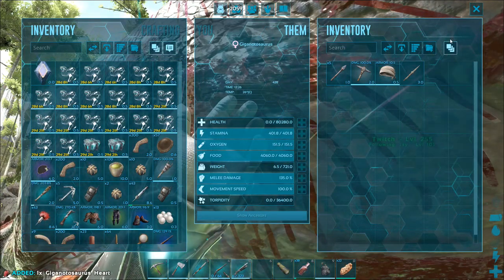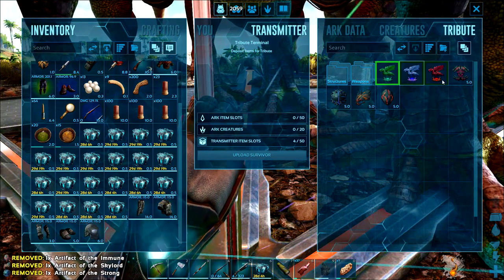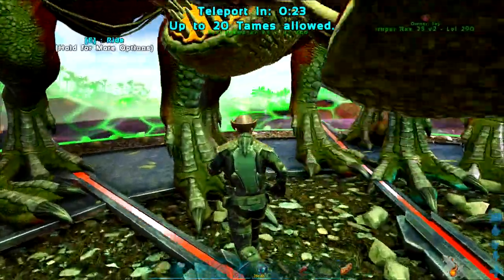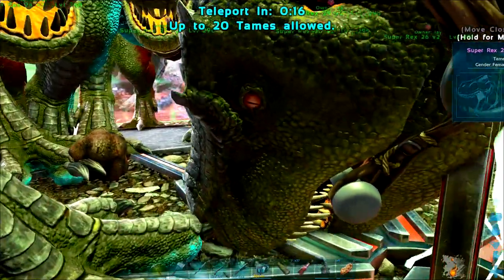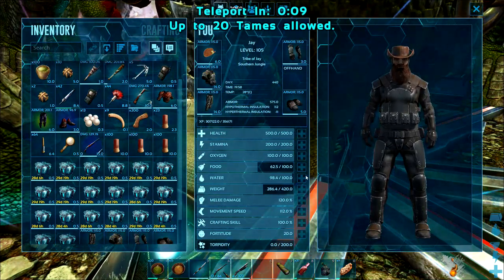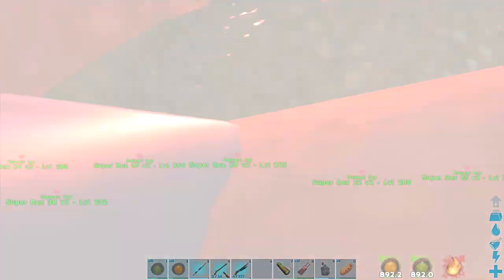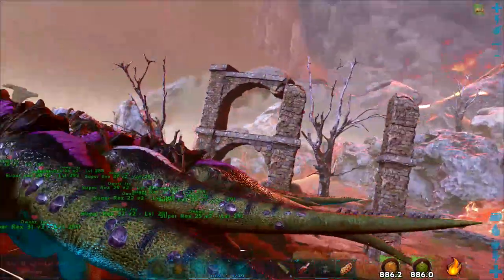We're going to do the Gamma first. I want to gauge how this fight's going to go. I'm not looking forward to it really. If we can't even do the Gamma fight we're in trouble, and I may end up skipping the Beta fight. I would rather do the Broodmother or the Megapithecus and grind those two. This takes four trophies just to do the first boss and it's a really hard fight. This dragon's got a front-facing area of effect damage and it just does 20% damage to your Dino, so basically you're only five hits away from your Dinos going no matter how much health you've got.